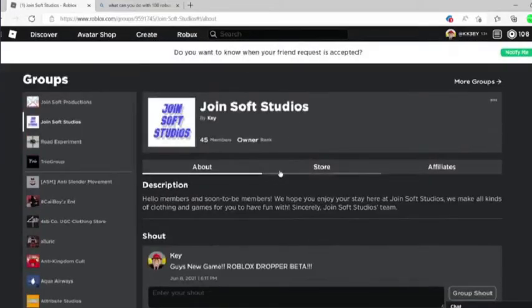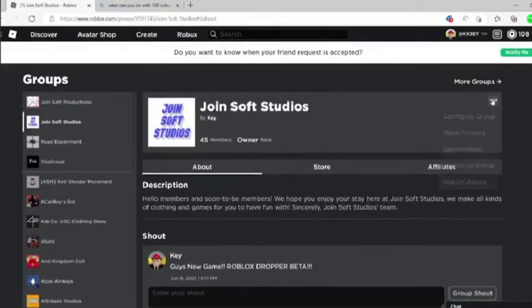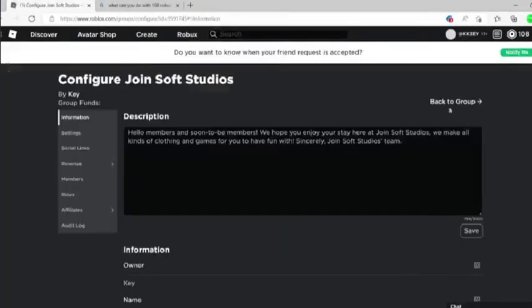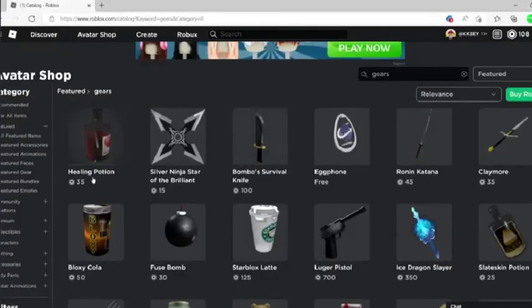If you had a hundred Robux, you could also give it out to someone. You could also buy some gears, like a healing potion or a silver ninja star, or you could just get this one gear for free — though it doesn't really do anything.